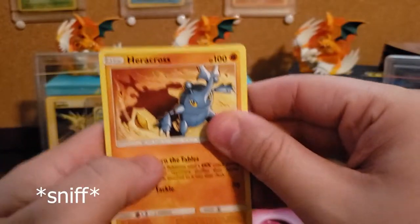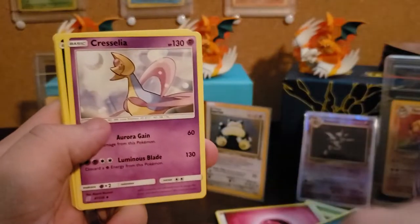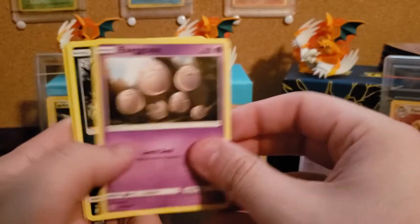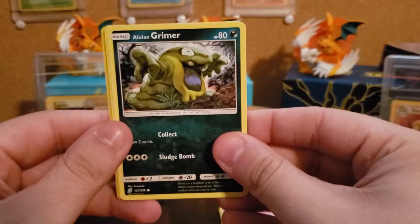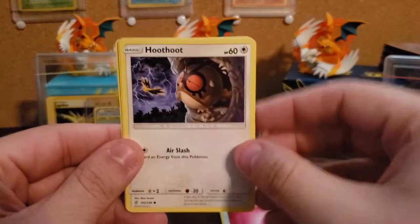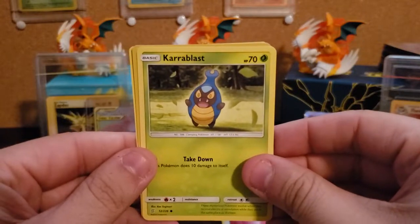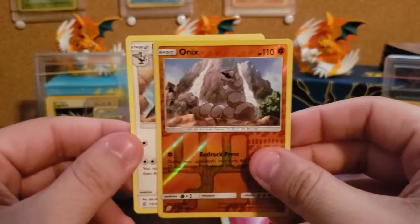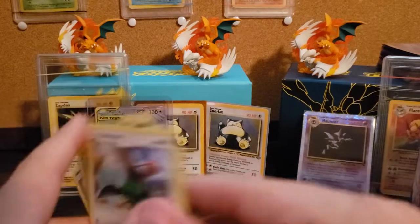Darkness. Aircross. Coach Trainer. Cresselia. Murkrow. Pile of Eggs. The Crap Grimer — literally looks like poop. Hoot Hoot about to get electrocuted by Zapdos. Pokemon I don't know much about. Reverse Onyx. And probably garbage — yep. Good old luck.